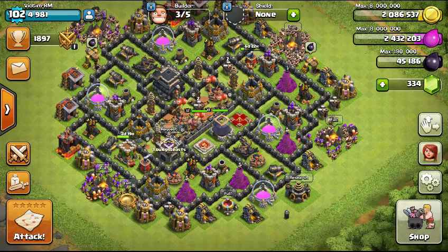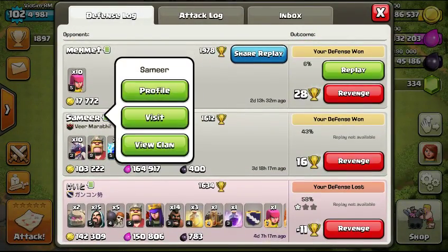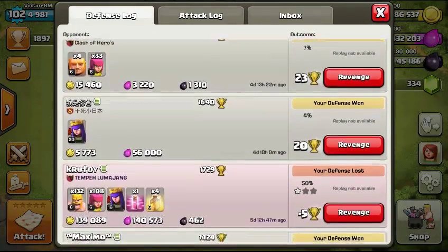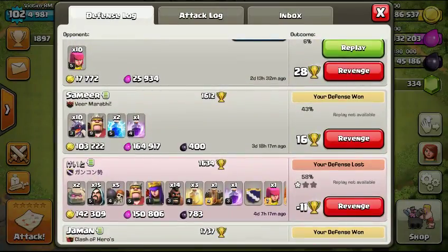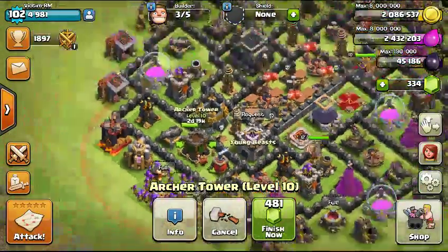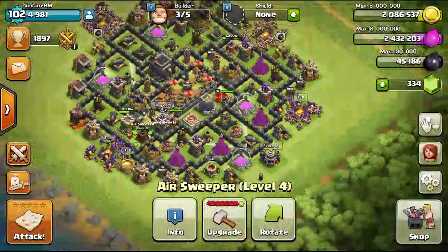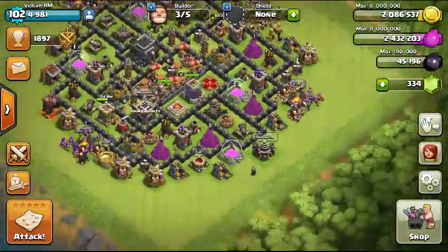Alright, now I've won a few and I've lost a few, haven't really gotten much. This was the update, and then after this, nothing. I lost once. I forget when I actually changed my base, but I know it was at least 4 days ago. And I'm upgrading my last archer tower, and I started working on my air sweeper, and now I'm on my way to upgrading the next air sweeper. And after that, wizard towers, and then the dreadful walls.